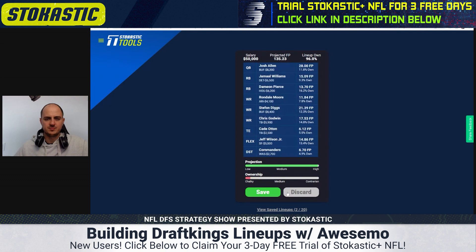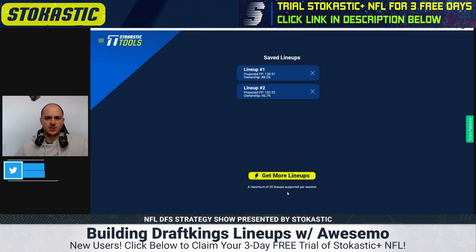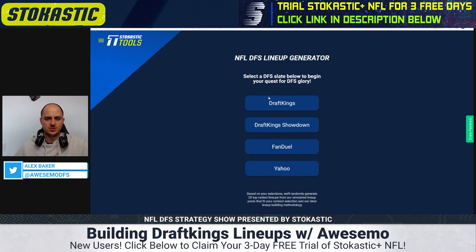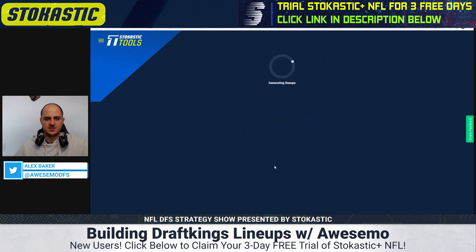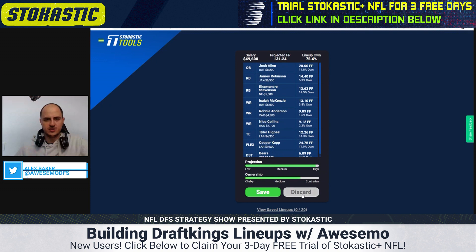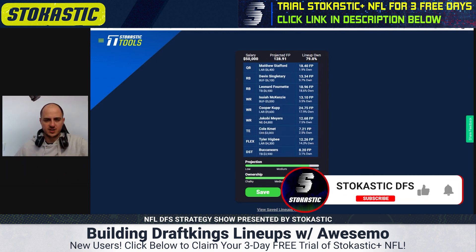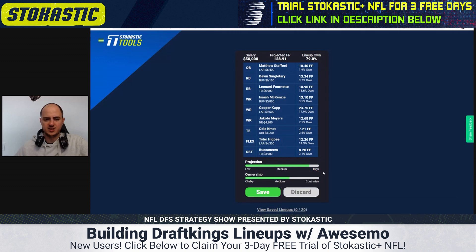We're getting pretty optimal lineups here. I'm going to select the contrarian setting since Stafford is pretty contrarian this week. We've got Stafford plus Kupp plus Higbee — this is an ideal lineup. The projection is very high at 128 and the ownership is more contrarian than normal. This is why I'm really favoring the Rams stack this week.